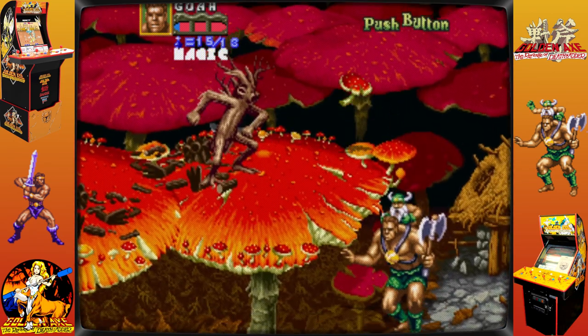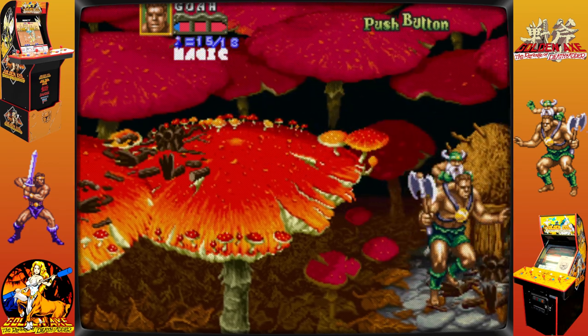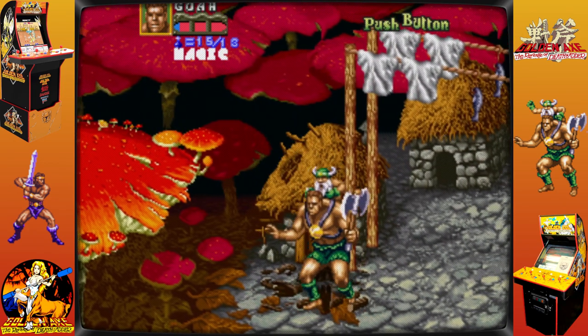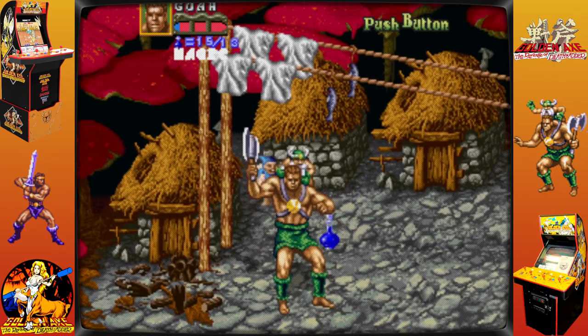While none of the original game's characters are playable, Gilius Thunderhead returns to ride on Goa's back and cast magic spells between them, as Goa handles the bulk of the battle. In this rematch, Death Adder is the primary antagonist.